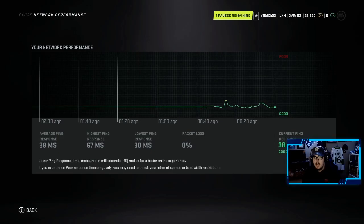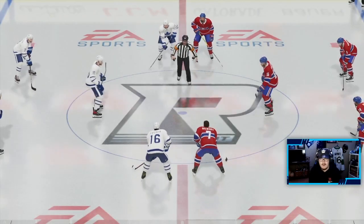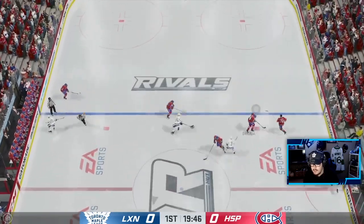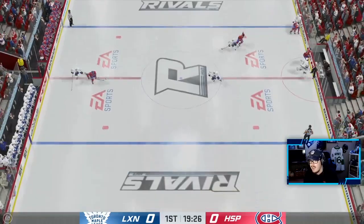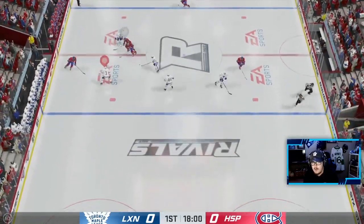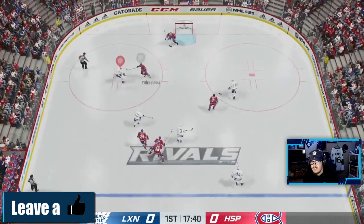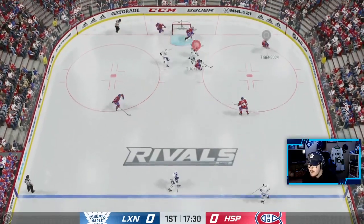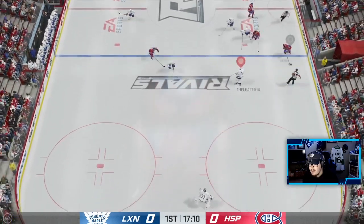Today's video focuses on the 85 overall Darcy Tucker. How fitting — we're playing the Montreal Canadiens with Tucker in his first game. We got a good ping going, let's get it. I have a feeling Tucker's going to score. Just noticed we have two number 16s on the first line — gotta change that. Tucker with the big hit! Can we get that to Tucker? Darcy Tucker sauces it across — oh, okay.